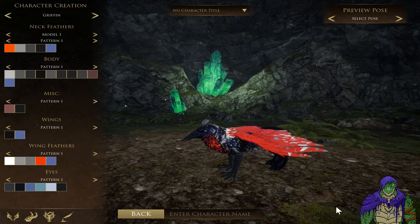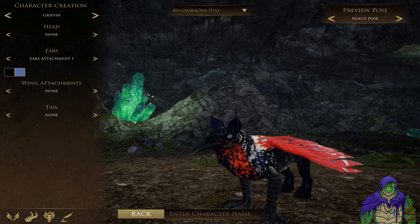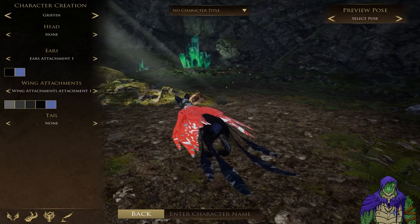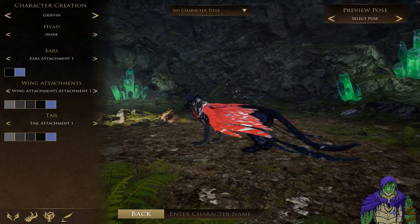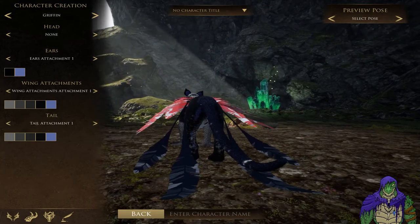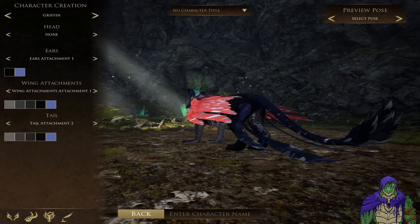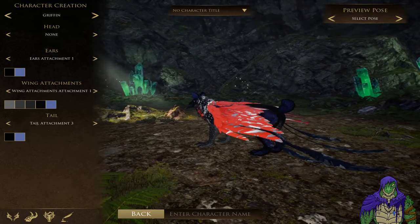Right now there's only the one model for the Gryphon, but they are talking about adding the ability to change your beak size and stuff. They don't have a whole lot of decorative elements for the Gryphon yet, but what you can change is you can give them ears, and they also have wing attachments, which are basically these extra long feathers. You may notice that the default model doesn't have a tail, but you can give them a tail - like a nice cat tail, a fluffy cat tail with some feathers at the end, or this kind of poofy tail, which I'm not quite sure what that's supposed to represent.